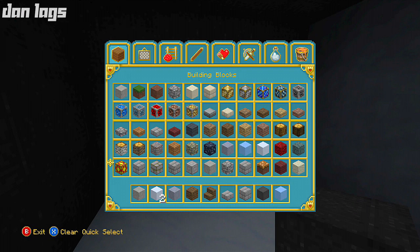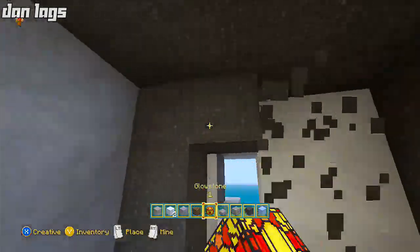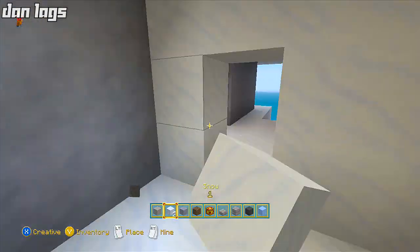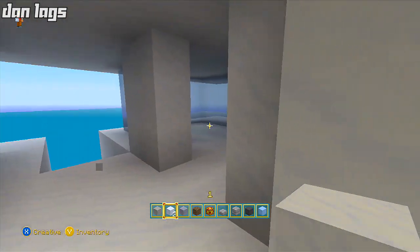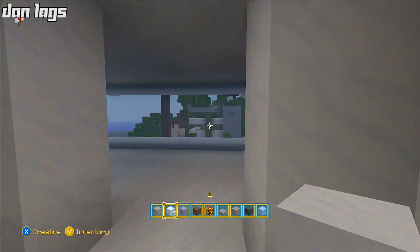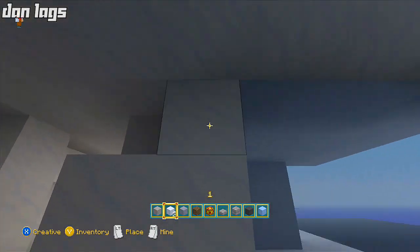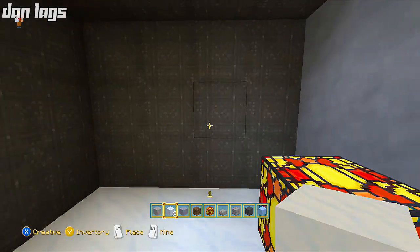I'll place some glowstone because you guys won't be able to see what I'm doing in here. What you want to do is get rid of the rest of this black wool and replace it with snow. Place a snow block right there and there you go — you've got yourself like a little hallway closet when you walk into the house. This house has a very open feel to it since it's modern. Right here we're going to place snow blocks — this wall is two blocks wide again.